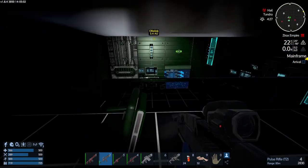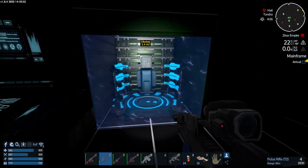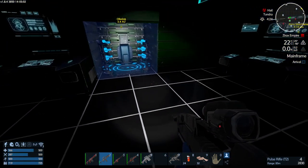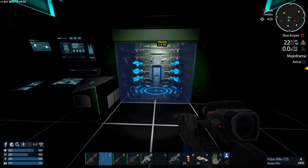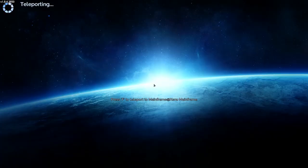That effectively completes the radar station. What you've got here now is a teleporter which will take you to the next stage in the mission. In fact we'll go through, because I'm pretty sure it's a two-way teleporter.